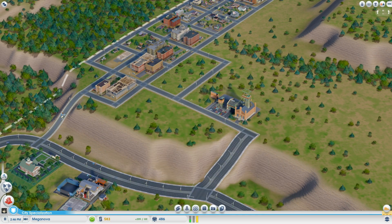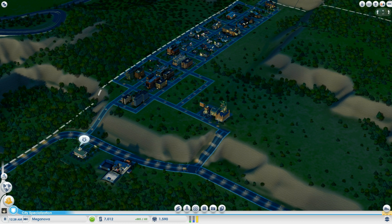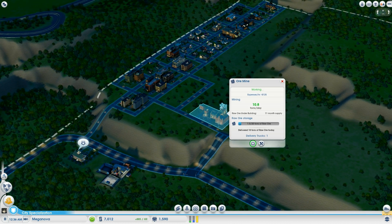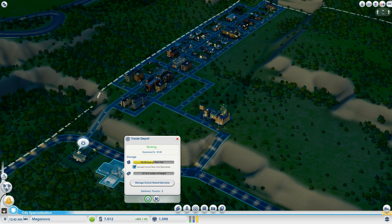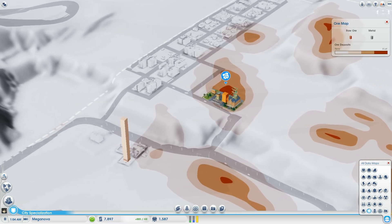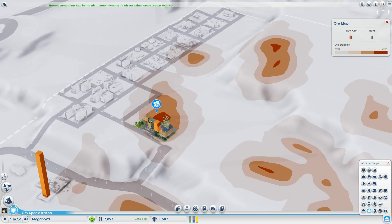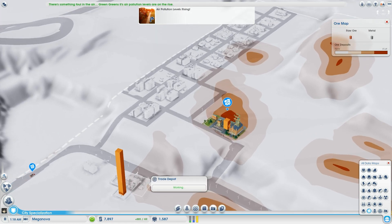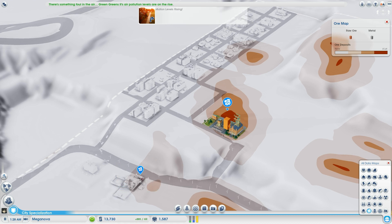Flashing forward once more — the ore mine is making a lot more ore and the trade depot is actually trading now. If we click the ore map we can see how much ore is available in the buildings and watch where the trucks are coming from. And there comes a truck — there goes the ore — and we got some money!